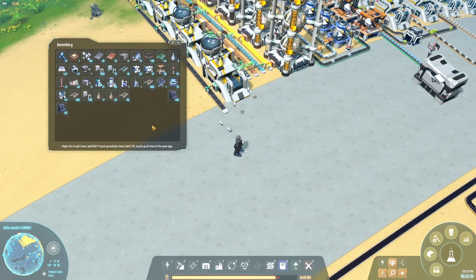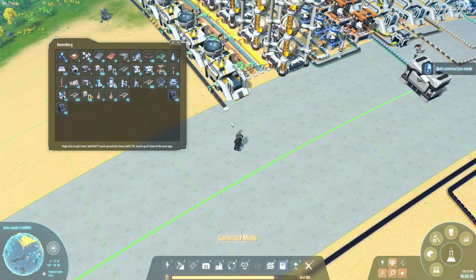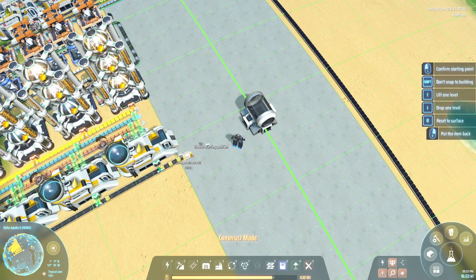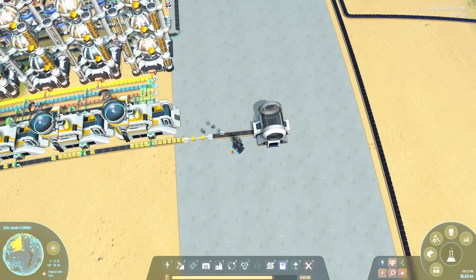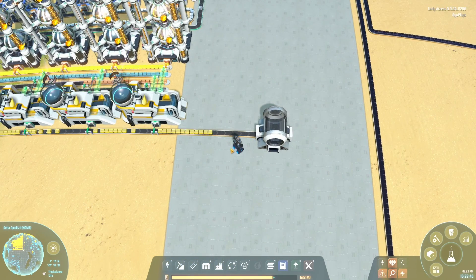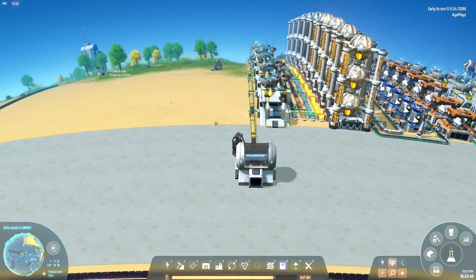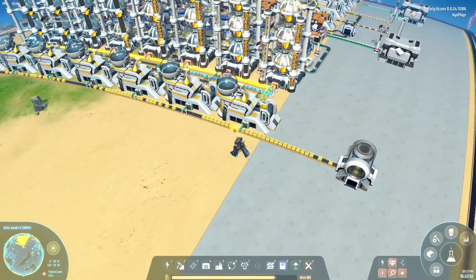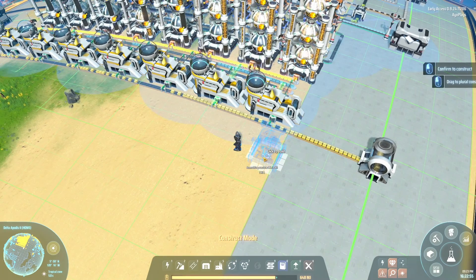Alright, we get sulfuric acid. Let's put it in a liquid container because we're gonna need it for a couple of different items — we'll need it for titanium alloy and for graphene.